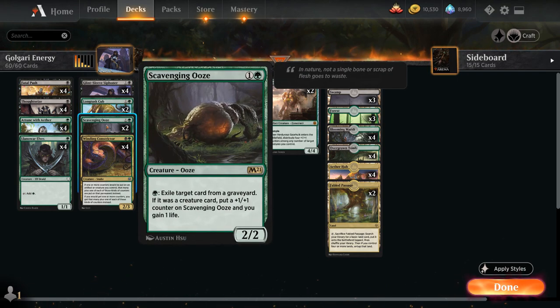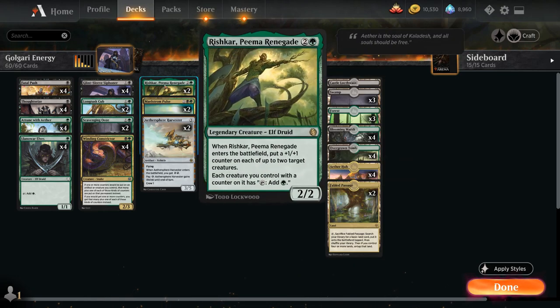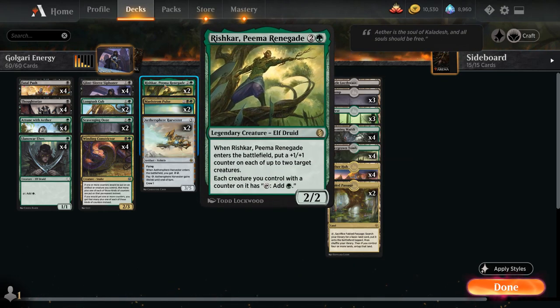We also have two copies of Scavenging Ooze, giving us main-deck graveyard hate that can offset the life loss from Siphoner and also gets +1/+1 counters to synergize with Winding Constrictor. At three mana, we've got two copies of Rishkar — a 2/2 that when it enters lets us put a +1/+1 counter on each of up to two target creatures.